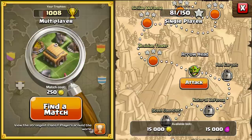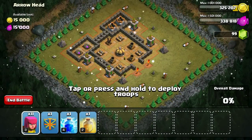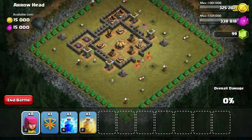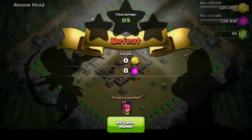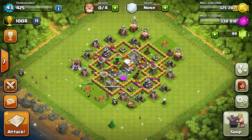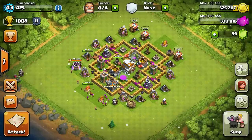I want to do at least one more single player, maybe two. Let me scout this one. Without the wizard towers, let's see what we've got - traps, teslas. The cool thing about scouting is you can go in, lose a couple of troops, and figure out the defenses without wasting an entire army.